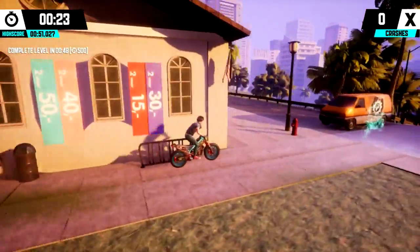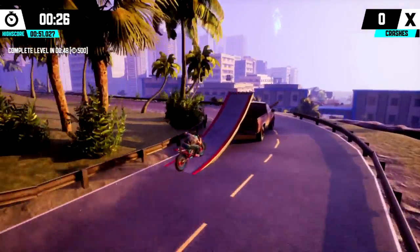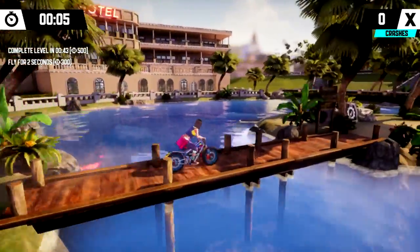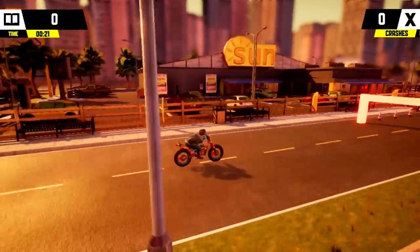Like previous Trials, the basic premise involves riding a motorbike across a complex 2D plane in the fastest time possible. This demands precise braking and tilting to avoid collisions. Playground introduces separate controls for the front and rear brake, plus the ability to crouch.